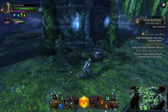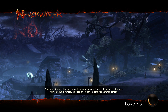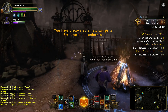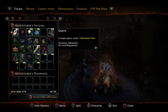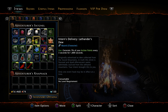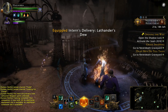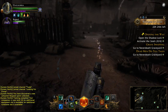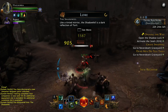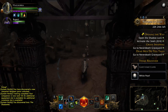It looks like Charthraxis might have unglitched, so that's good. Here is the brazier that we must light - and here's the opening to the Shadowfell. In we go. Now we are in the Shadowfell, which is exactly what it sounds like. We have to activate seals - there are four of them in here. Let's see how we do.